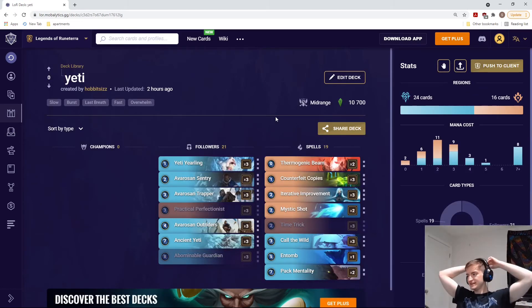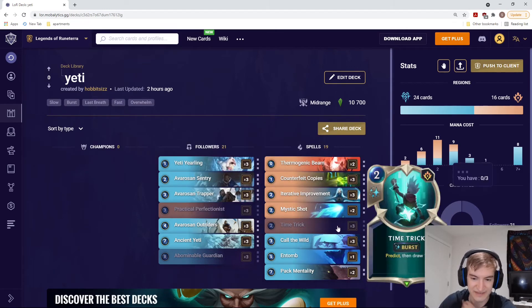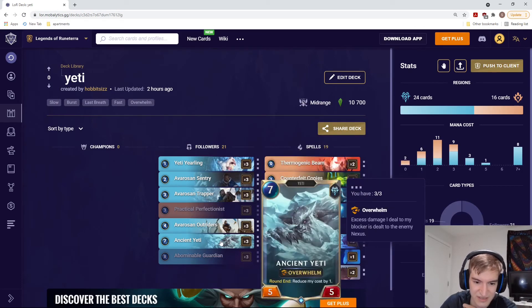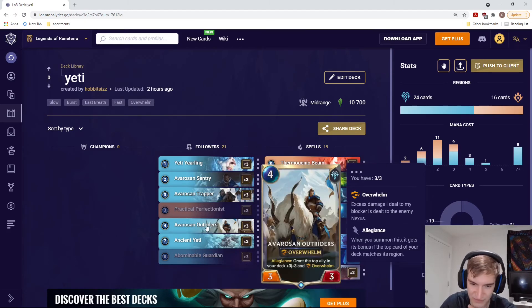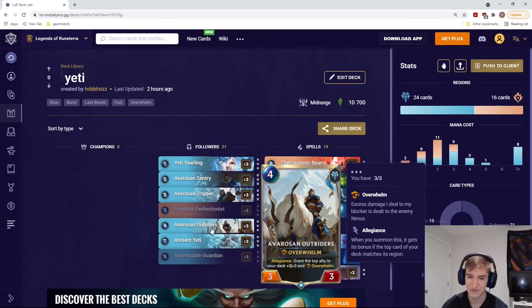Deck number four: Yetis. I love Yetis — they're super fun. They were the first deck I made; I crafted every Yeti I possibly could when I started this game. This deck is very similar to the Elnook deck: running Counterfeit Copies, Practical Perfectionist, Time Tricks, and Pack Mentality, all to get as many Yetis on the field as possible and overwhelm your opponent. We have our typical Yeti cards — Yearlings, Trappers, Ancient Yetis — but now also Everose, Outriders, and Abominable Guardian. Trapper puts a Yeti in the top three cards of your deck, then you play Outriders for increased odds of hitting a Yeti and getting an 8/8 Overwhelm unit for one mana.